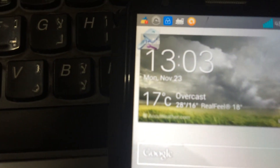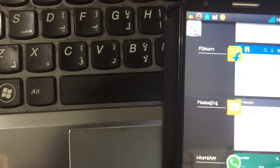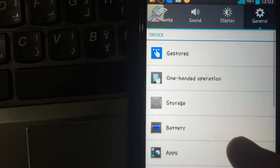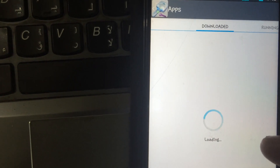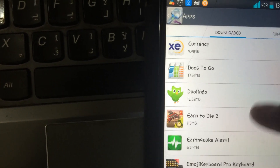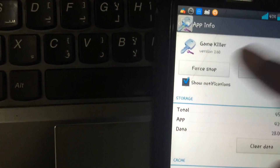Today I'm going to show you how Game Killer works. It's already running so I'll close it down. I can go to Apps, find Game Killer and stop it. First of all, you have to remember that Game Killer works only and only on rooted devices.